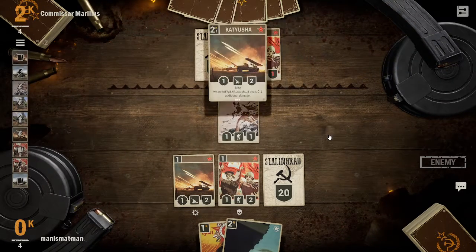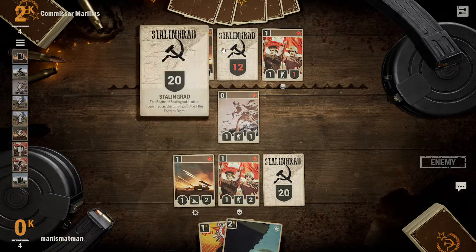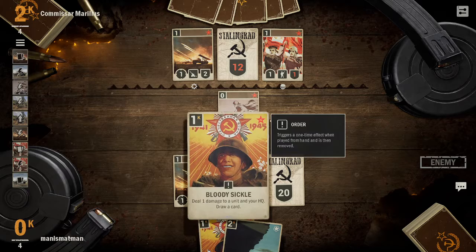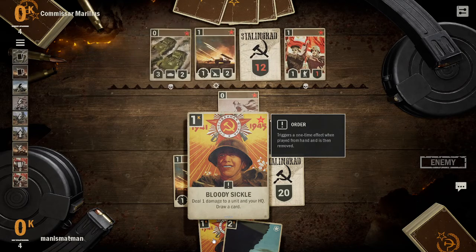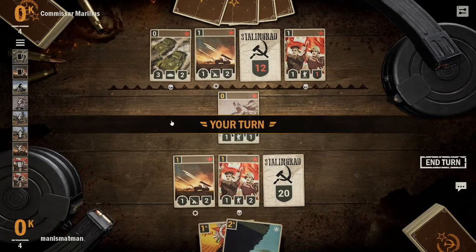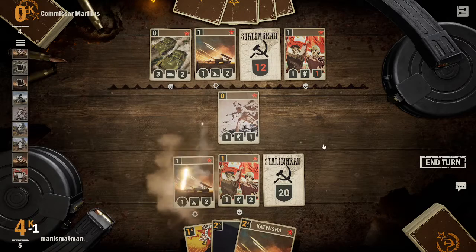That's got to go ASAP, because I've got Bloody Sickle — so it's guaranteed. Bloody Sickle deals D1 damage to your HQ, deals damage to an enemy unit and your HQ, and draws a card. That's a fairly nice thing. It goes through — we do Bloody Sickle on him, we draw a card.